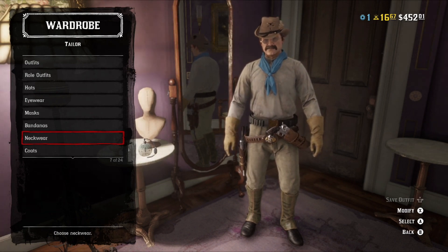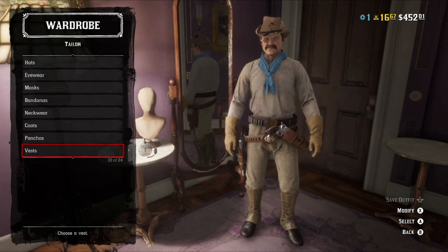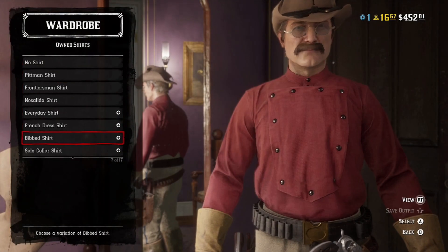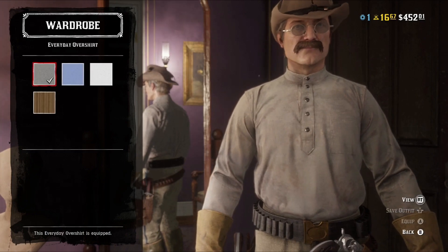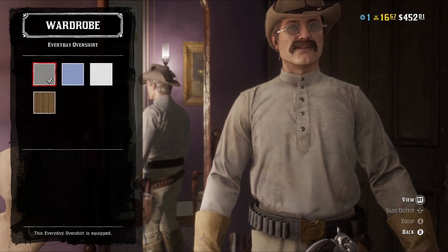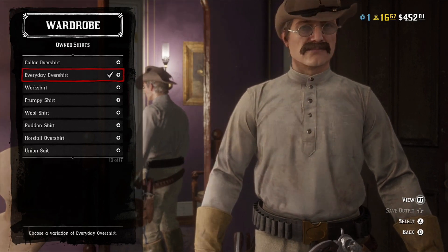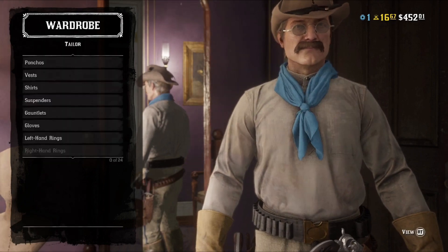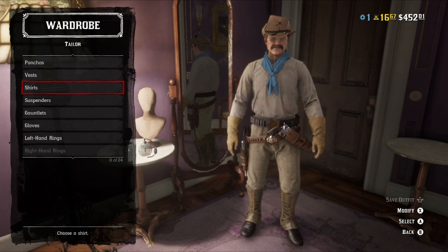I do have another version of this outfit for those who don't have that. No coats, no ponchos, no vests with this outfit. For shirts, I went with the Everyday Overshirt in light gray. I'm a little disappointed with how many shirts come in light tan — it ends up looking more like mustard yellow, so I went with the grays.